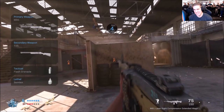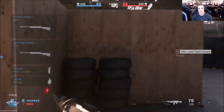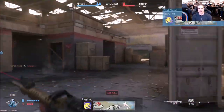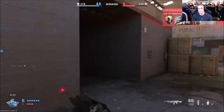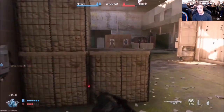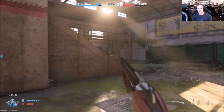Up next we have the M91, a light machine gun. When I was doing my research on this weapon it kept coming up in Google alongside snipers, which is kind of odd — and kind of lazy, which is what Infinity Ward would do. But this weapon is an LMG which seems to have a good fire rate and moderate recoil, but not too much.